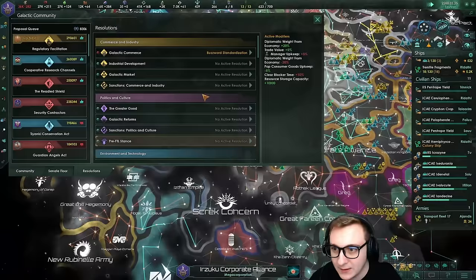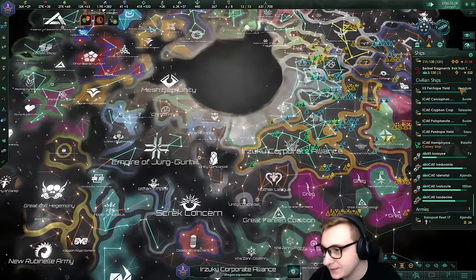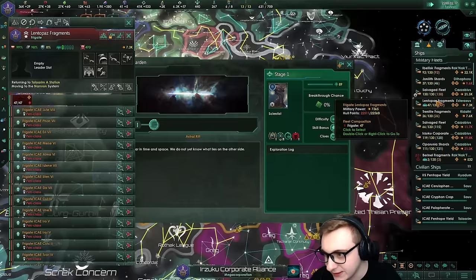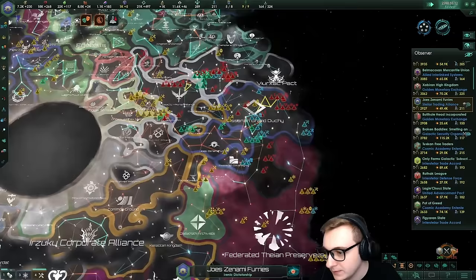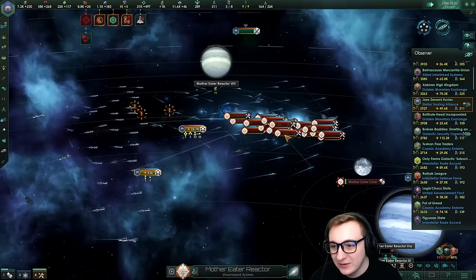This is the biggest issue I've noticed with the AI - they just suck at taking things. They have so many fleets but no transports. In terms of things passed through the council: buzzword standardization, recycling initiatives - that is it. Nothing's on the floor except regulatory facilitation and cooperative research channels. The council is quite slow. They do activate cloaking and have sun cloak chips with frigate classes that have autocannons and torpedoes. The furies are killing the Eaters of Eden again. Why have the mother eaters just made loads of civilian ships?